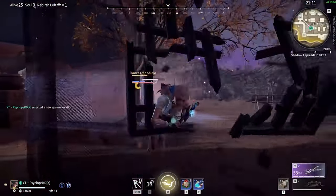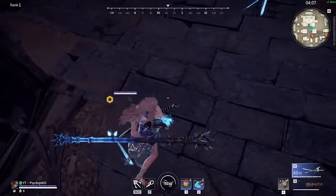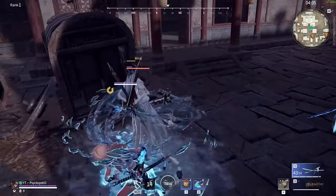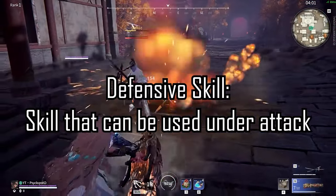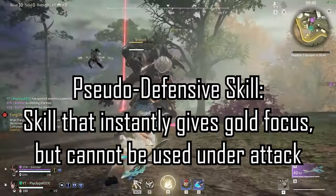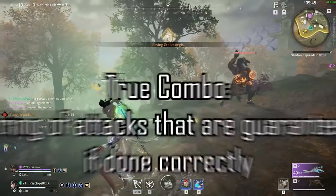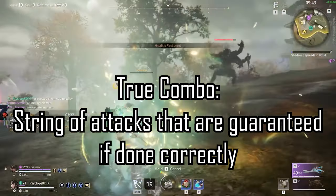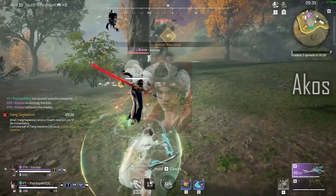The first thing I do when I see an opponent is think about what skills they will likely have and how it will affect or change their approach to the fight. In general, aggressive players will use an offensive skill early in the fight, or have a defensive skill or pseudo-defensive skill, and most ultimates are pseudo-defensive. Defensive skills can be used while under attack so they can break true combos, and pseudo-defensive skills can be activated to break soft-true combos, which we can see in our first example with Akos.